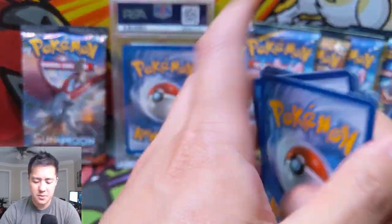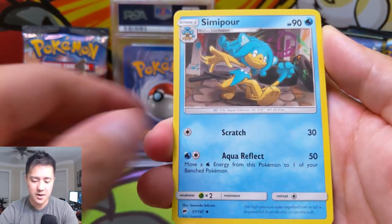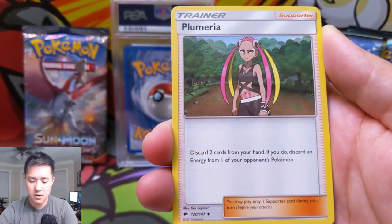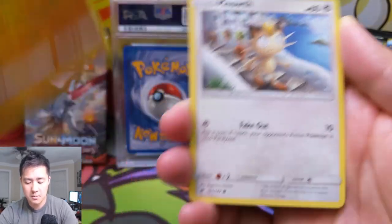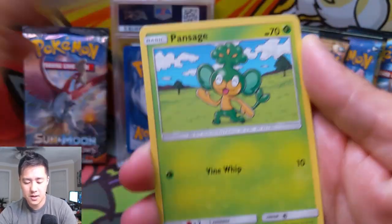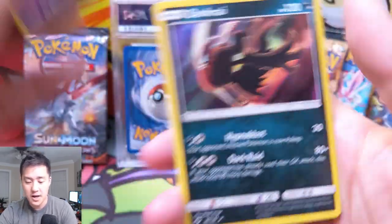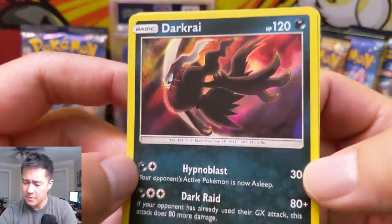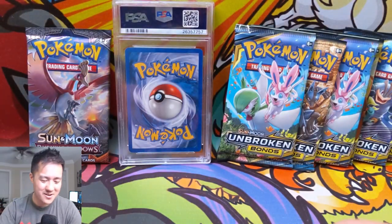Burning Shadows — it's been a little bit since we opened some. Let's see: we got a Simipour, Plumeria, Solrock, a Horsea, Crab Brawler, Meowth, Stufful, a Pansage, a Venipede for our reverse, and then a Dark Rai. Not bad. I feel like we pull a lot of Dark Rai — if you've noticed that pattern as well.